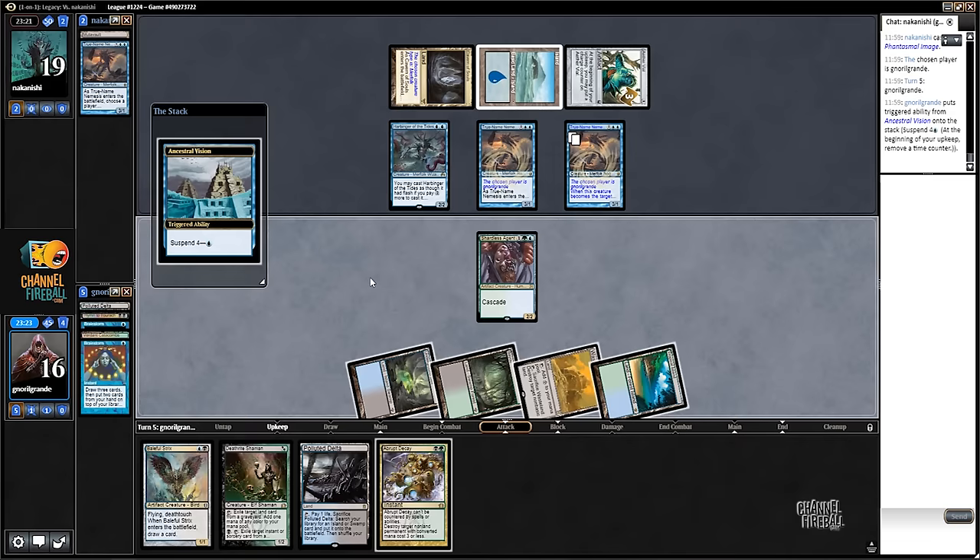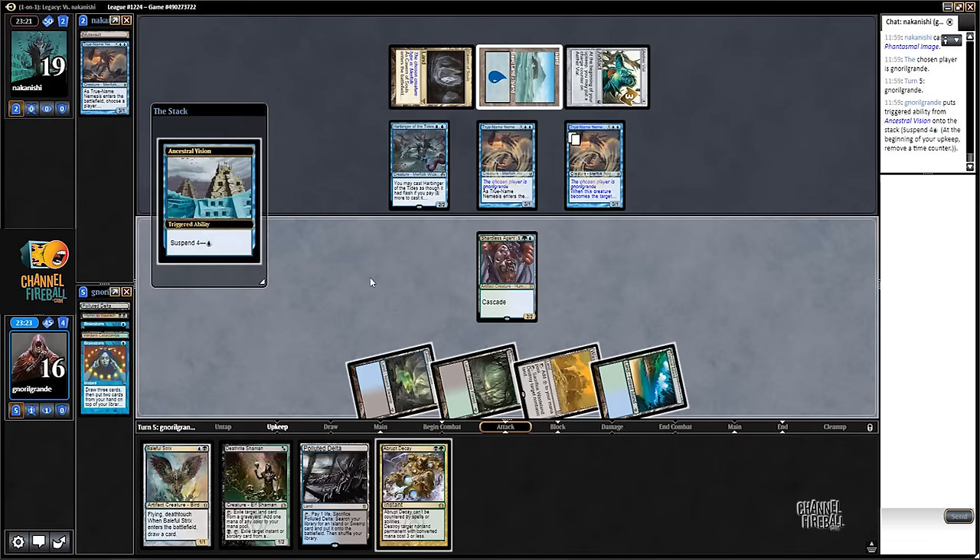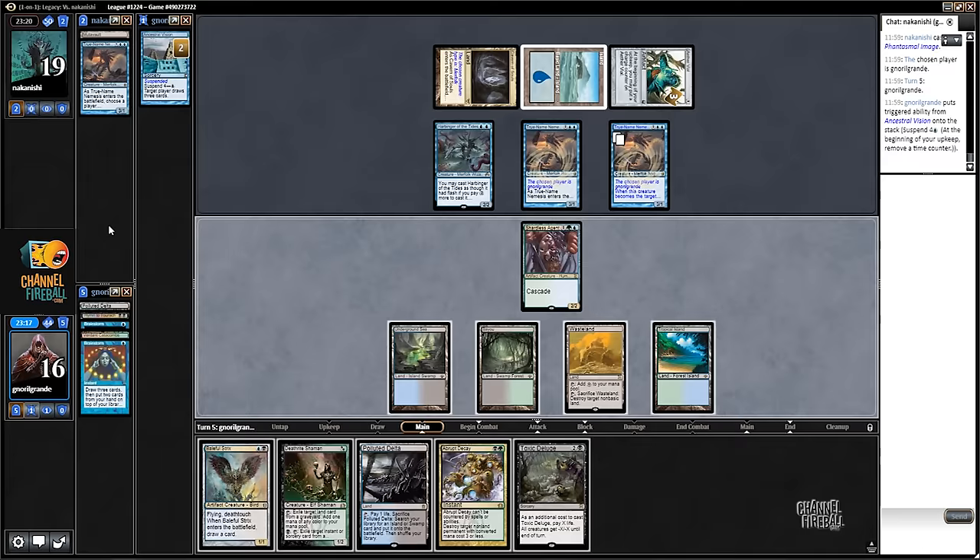So now we have two options: we can Toxic Deluge and hope not to get Force of Willed, or we can Decay and Wasteland so my opponent can develop a board. It would take six damage - six is a lot - but once we deal the six we basically can't lose, right? Yeah, so let's just go Decay.